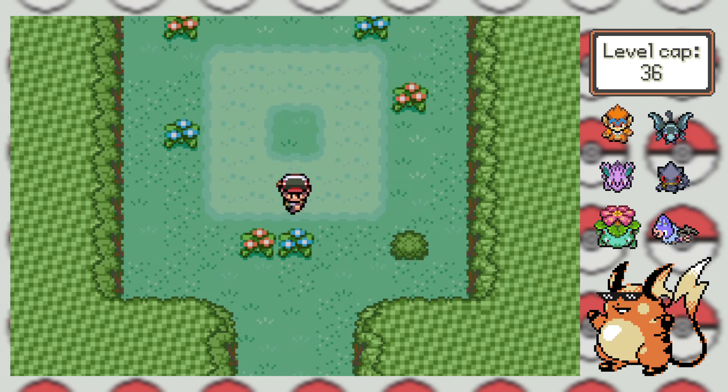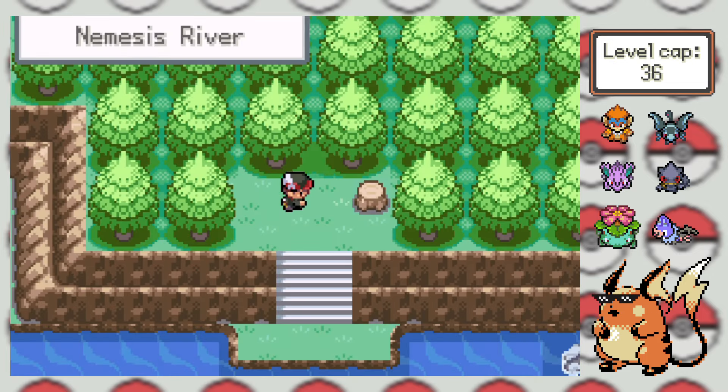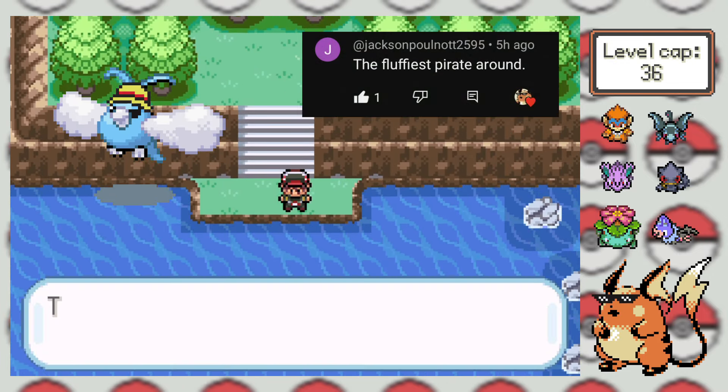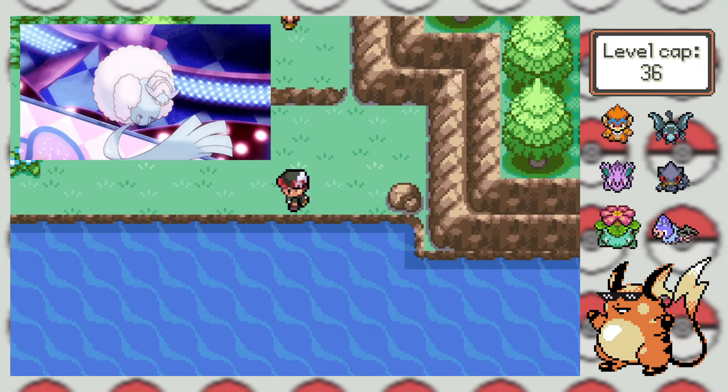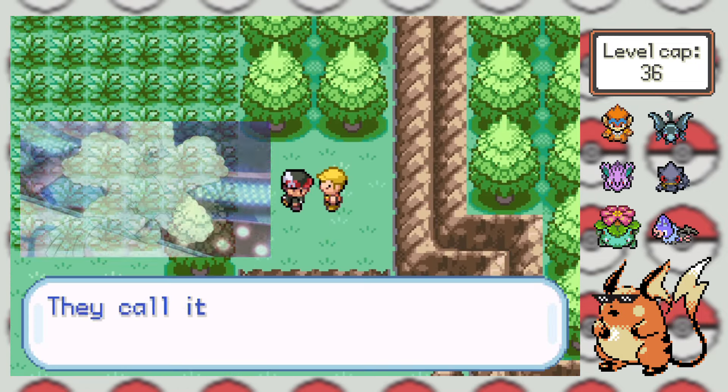This is one reason why I was super excited that our encounter at Cebu LaCrosse was Swabby the Swabaloo, aka the fluffiest pirate that ever was. I'm super stoked at the idea of having a Mega Altaria later in the run, so you can bet we'll be seeing a lot of it in the future.